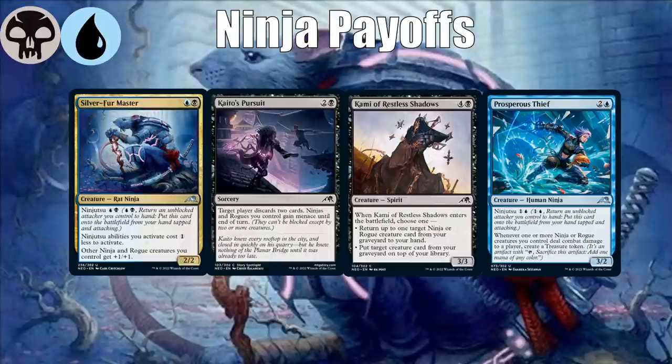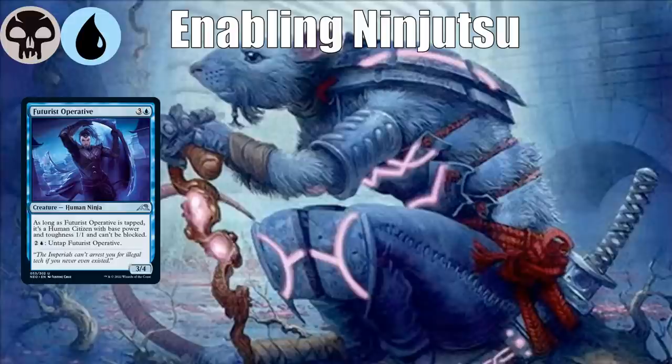I'm not going to go through every single ninja and rogue, but let's look at the various ways to enable ninjutsu, because for ninjutsu to really work, you have to get a creature through unblocked. Futurist Operative is unblockable when it attacks — it turns into a 1/1 that can't be blocked, so you know it's going to get through. It's not incredible with ninjutsu since paying four to replay your creature is a bit rough, but it does guarantee you'll get through.